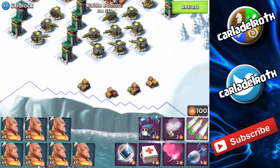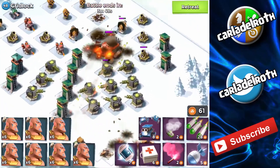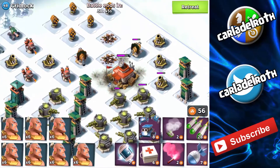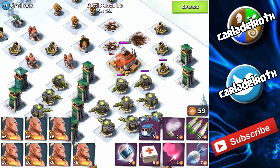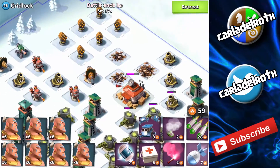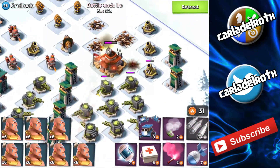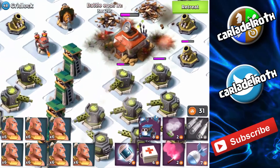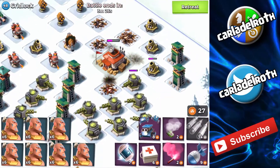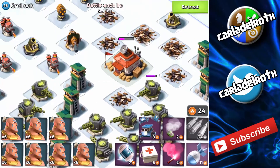I'll do two barrages — one brush here, maybe that wasn't the most efficient way, but whatever. Let's see what else we can take out. One more barrage on the HQ. Maybe one artillery there — nope. This doesn't look too good. Oh god, that was actually a one-shot, I didn't expect that. That didn't go too well.